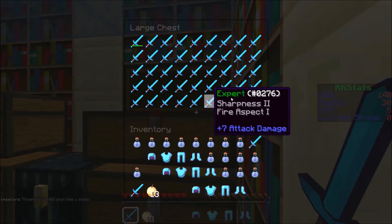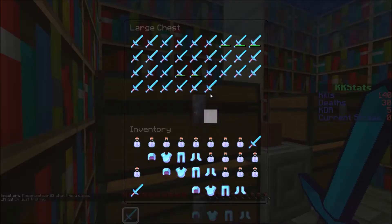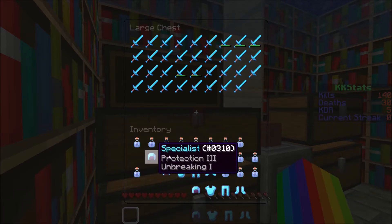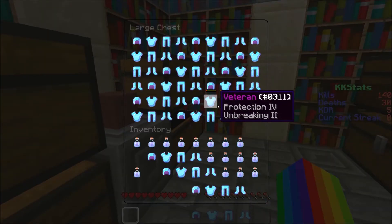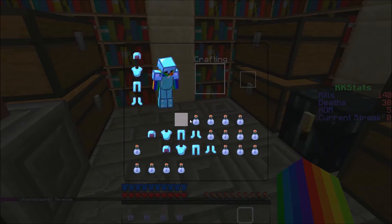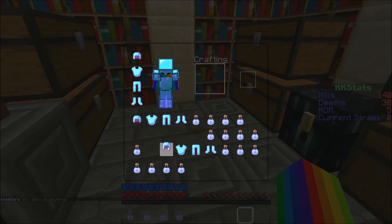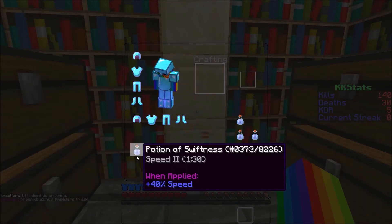I throw that arrow out because I don't have enough room. I find this chest and put the expert sword in, put the extra god apples in here. I find the good sword chest which is right across from it, put that in there - I'm probably not going to PvP this episode, that'll be next episode. This is the good armor. I throw the speed pots down and rearrange so it's set up right.